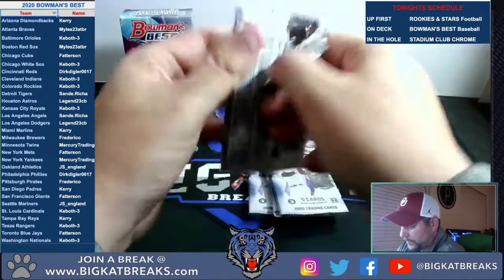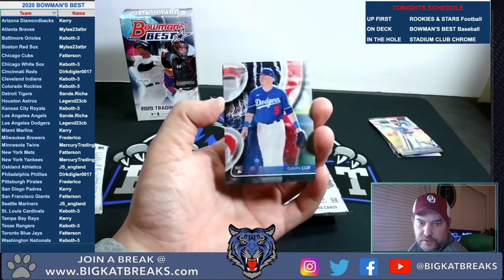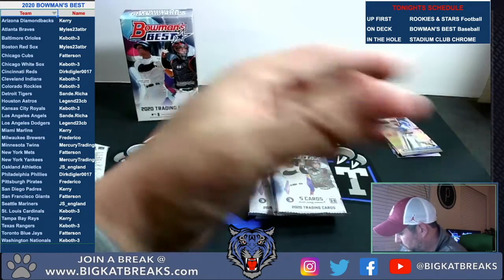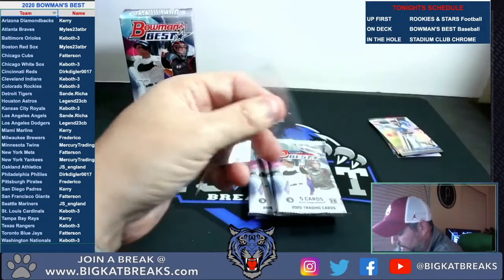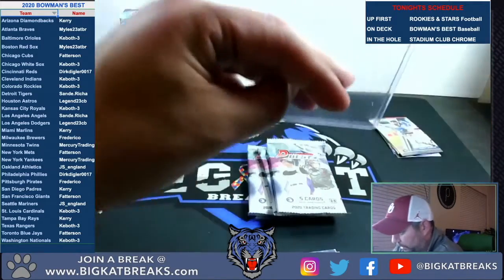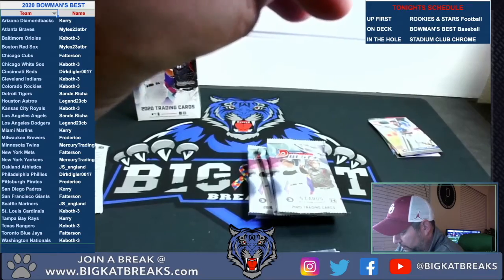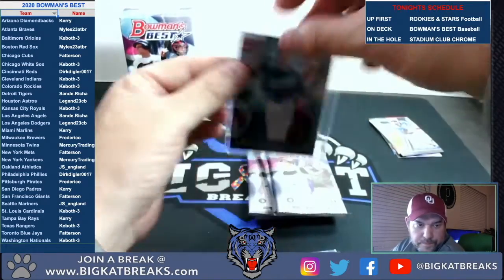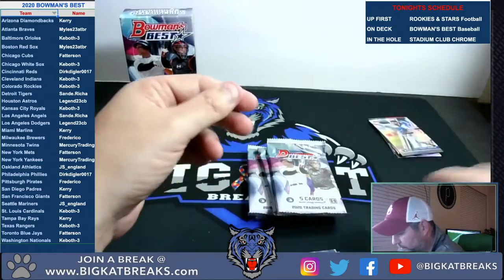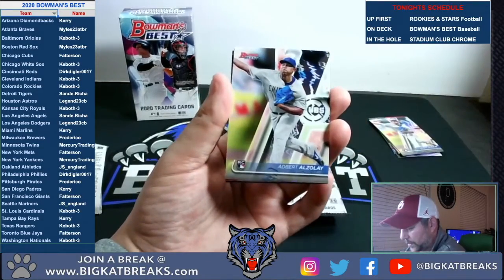Next pack — two autos in here somewhere. Gavin Lux for the Dodgers — that's one of my main guys there. Dodgers going to Legend. Gavin Lux — nice. Bobby Bradley rookie, Adbert Alzolay again — that's the rookie.